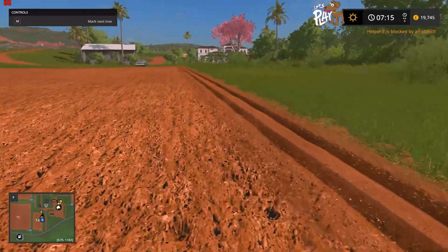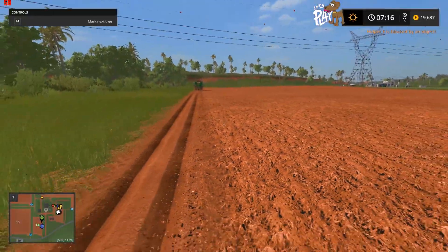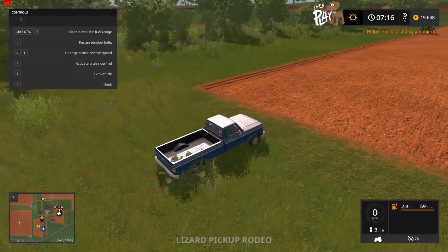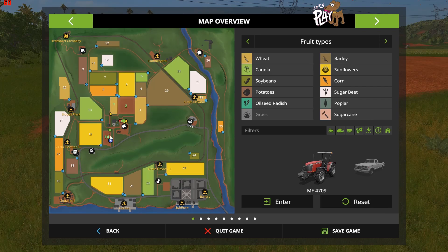We'll leave Ewan doing that. It's going to take a while. The fields we own are 14, 1, and 2. I'm playing on normal difficulty — not hard or easy.